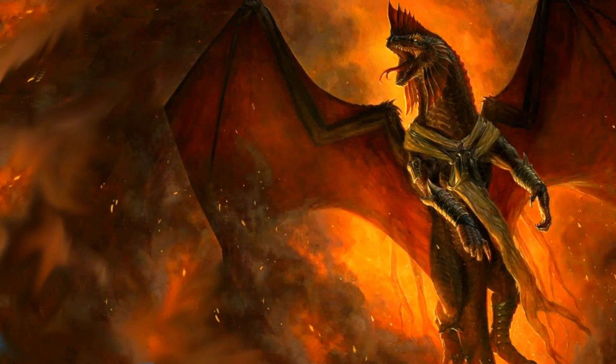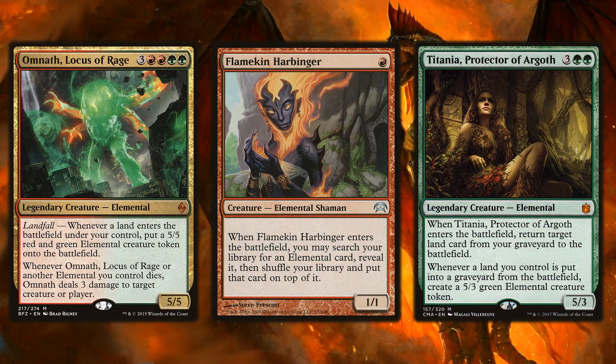Outside of haste, there are great synergies with elementals. Cards like Omnath, Locus of Rage and Titania are great on their own in this deck. Adding Flamekin Harbinger lets you pay one red mana to put an elemental on top of your library, setting you up perfectly to drop Titania or Omnath. You definitely want a tutor line like this in your deck to maximize value.